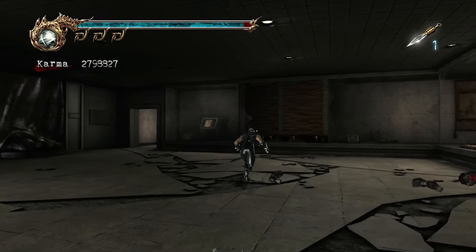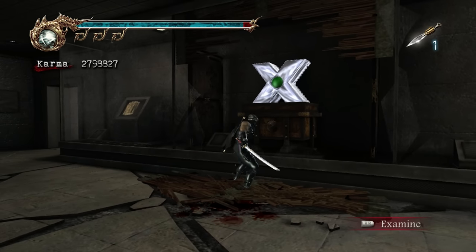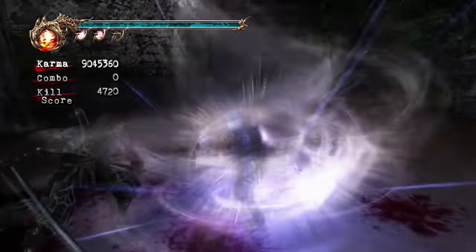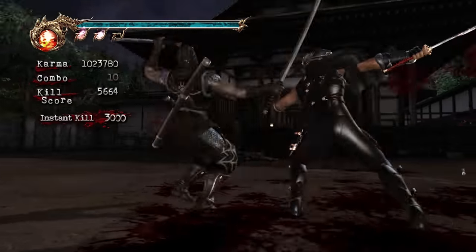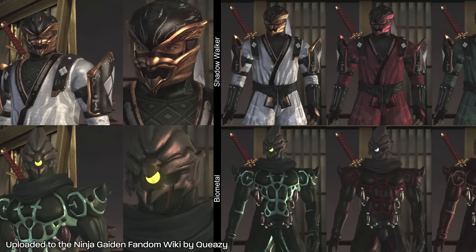In terms of cut content, the Blade of the Archfiend, reused windmill and incendiary shuriken, underwater combat, the Tessa Valor on-the-spot survival fight, New Game Plus, costume recolors, and two of the original version's DLC outfits were all removed.